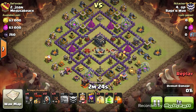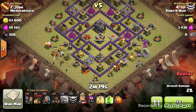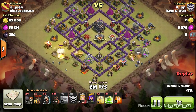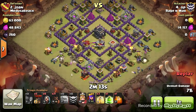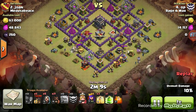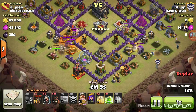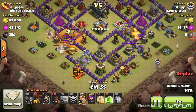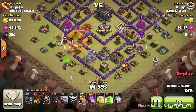First thing OP does is he drops two Golems very wide towards these outside cannons. This is what's called the General Base, or a variation of it — it's been beat 10,000 times on the internet, here's just another way to do it. OP's going to put Wizards behind the Golems on the inside, break open the first layer with Wall Breakers, and poison those Clan Castle Troops and the Queen.